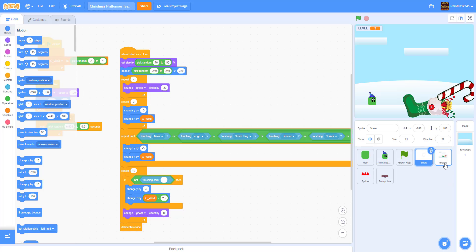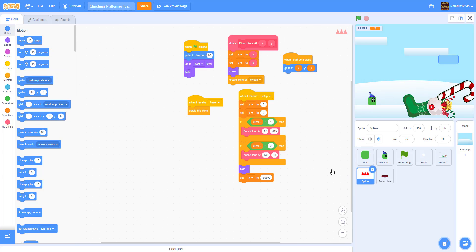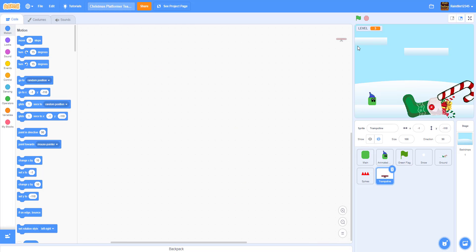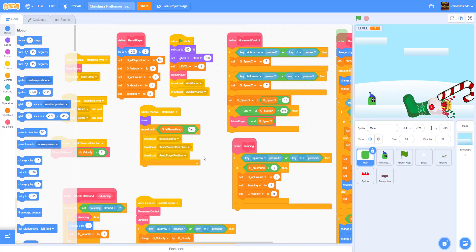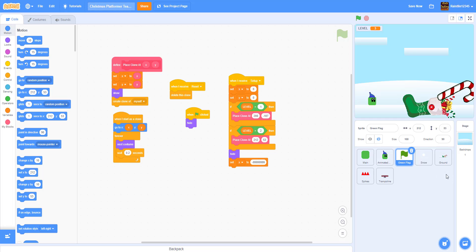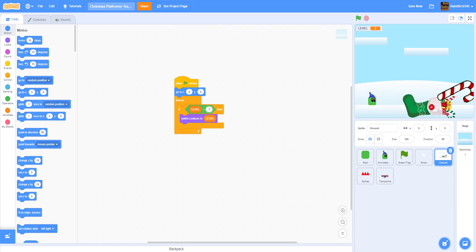We have the snow effect, ground spikes with a couple of sample spikes, and the trampoline which we'll be working on today. Before we move on, I need to set the level count. I'm making seven levels, so I have to make this one less than the total. If the level is less than six we change the level by one — and in the ground I'm going to set this to seven.